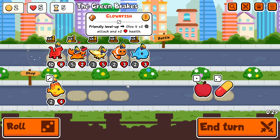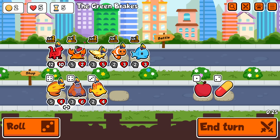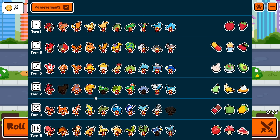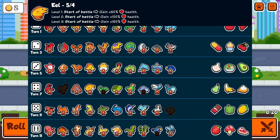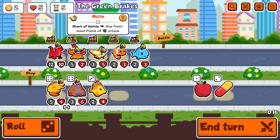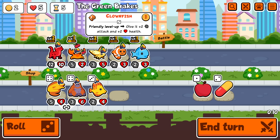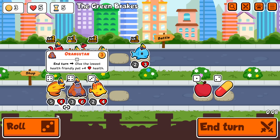A bit weird, but sure. HP is going to matter. Eel — I think I put that as a yellow pet. So I have tropical fish and eel as yellow, so I can't actually run those unless I get rid of this. I need to sell the clownfish as well. I don't know, do I buy the crab? Sell crab, buy orangutan. I don't think so.